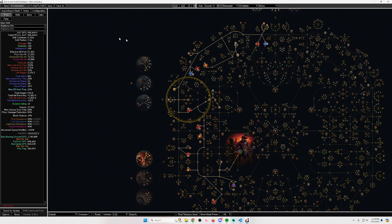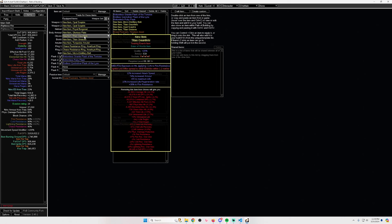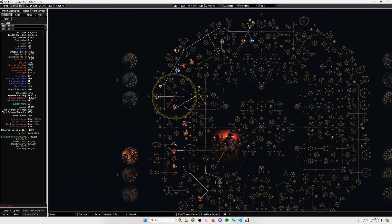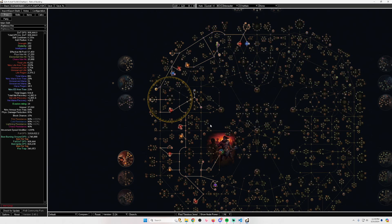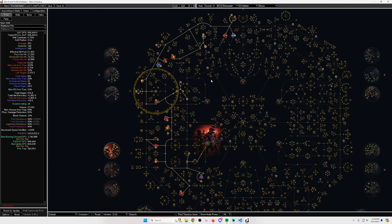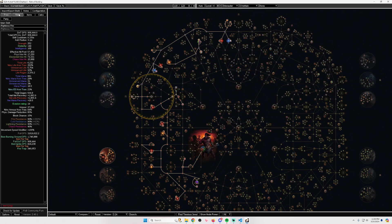The build is going to be pretty tanky: 2,000 regen, 6,000 life, 3-4 million DPS — which is good for SSF righteous fire. It's very tanky, explodes the entire screen, and with ignite proliferation on gloves you can proliferate the chieftain explode to handle basically everything in the game. The only thing it can't currently do is simulacrum because I couldn't find a way to get crit protection, but you don't really need to do simulacrum anyway.